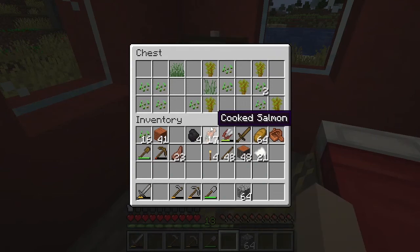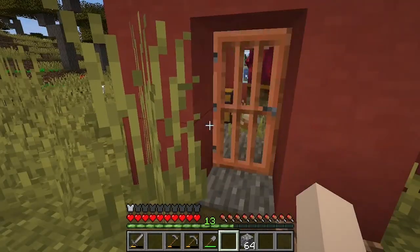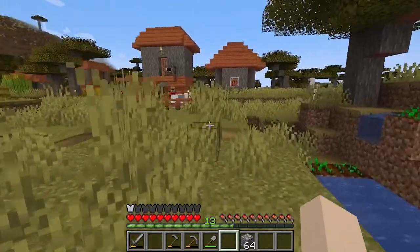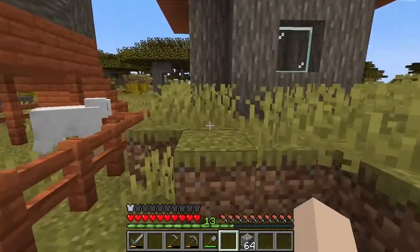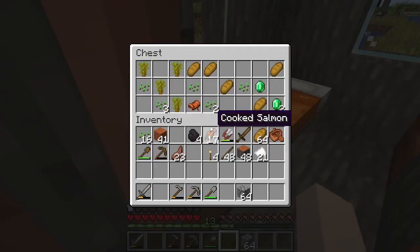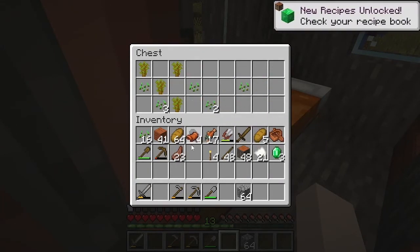Let's see what we've got in a chest. Nothing that I need. Kitty! Oh my gosh, I love kitties. They're so pretty! Oh, I love them. Acacia, what is so pretty? It's ridiculous. Ooh, bread — I will take bread. And emeralds? And oh, a saddle. Yes!